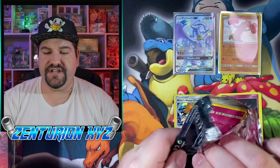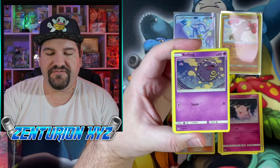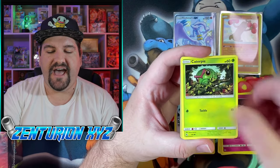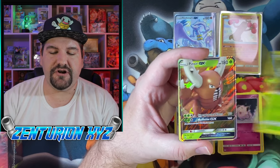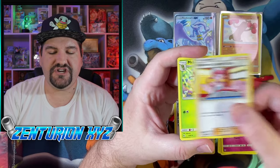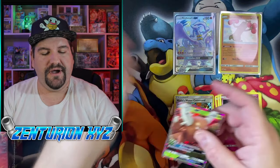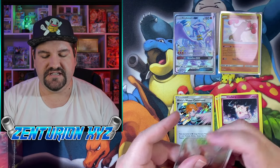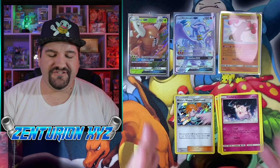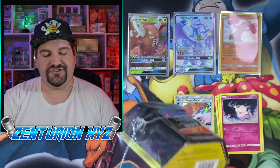We are two for three on shiny pulls with this Raichu tin. We've got Jigglypuff, Koffing, Staryu, Ekans, Caterpie, a Reverse Caterpie, and a Pinsir GX. So no Shiny Zard in this one, but we'll go ahead and put this Pinsir in a sleeve. Not terribly bad so far — we have three pulls, but we are one tin down and still no Charizard. So we're going to go ahead and cut into this Charizard tin.